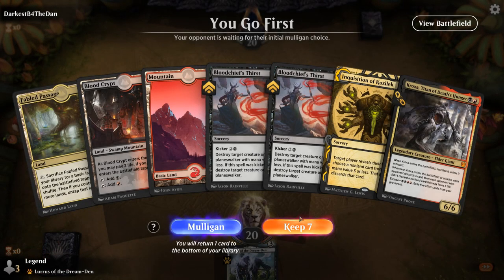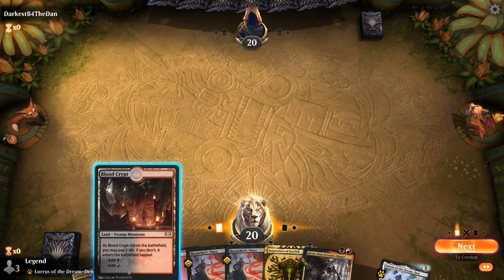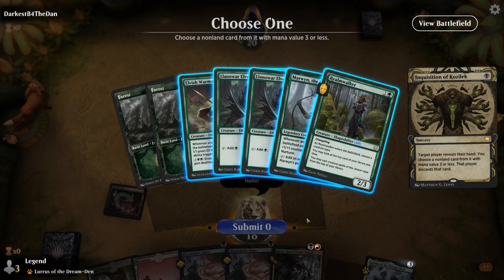We're on the play with a fine hand — got some creature interaction, hand disruption, and Kroxa to take over the late game. It looks like Elf Tribal. Not a great matchup, but if we can keep cards like Elvish Warmaster and Marwyn in check it becomes a lot more manageable. We'll probably end up killing a key Elf early.